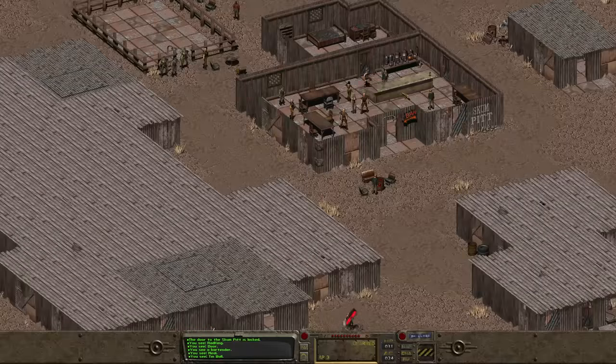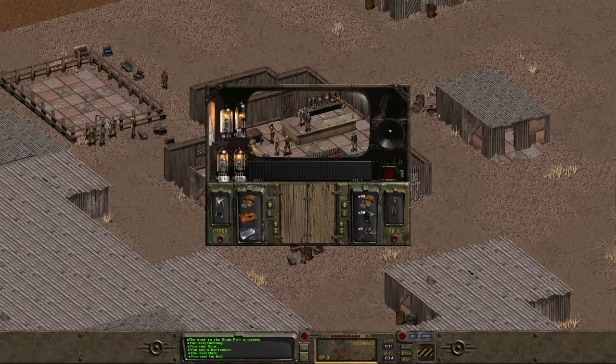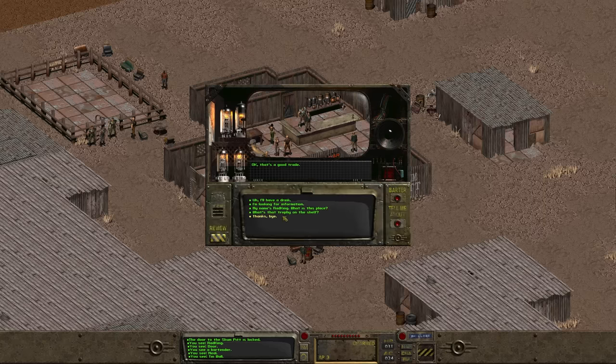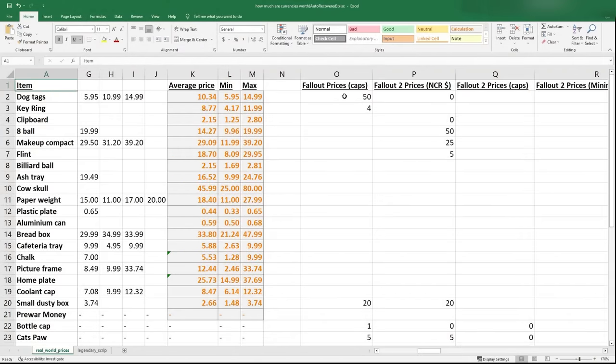Let's start with the earliest games and move forward, and there is one big caveat here. The earlier Fallouts have far fewer world items in general, making it difficult to find objects that could be reasonably assumed to have little to no value in the post-war and in our world. If you remember your stats class, this small sample size makes it borderline impossible to get reasonable results, but let's try anyway. The first Fallout has only three items that I thought could satisfy the requirements, and one of them is still pretty questionable.